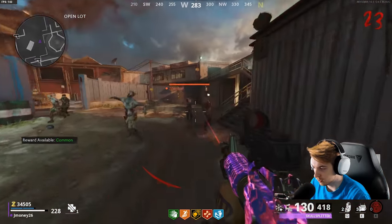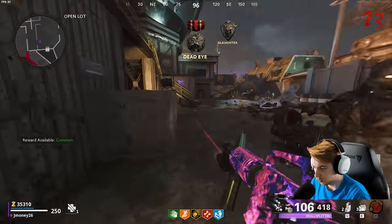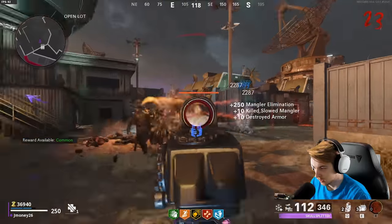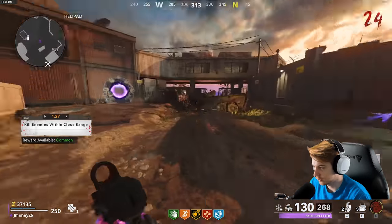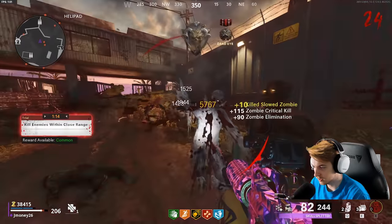I have it all the way to tier five. So it makes it so all the normal zombies will just walk at me. This thing is so cracked — why use any other field upgrade? This thing repairs your armor and makes you invincible — what else do you want? Kill enemies within close range is our trial now. That's easy, especially with how hard this thing slaps.